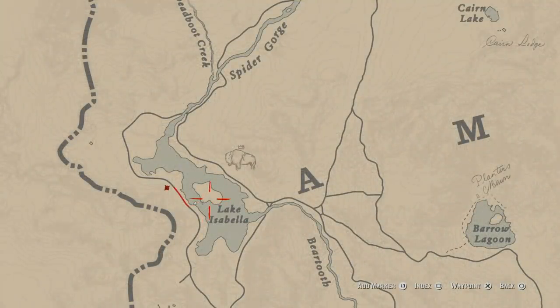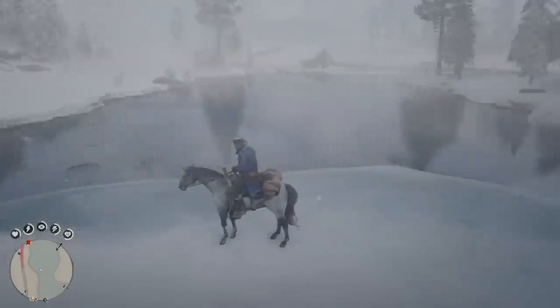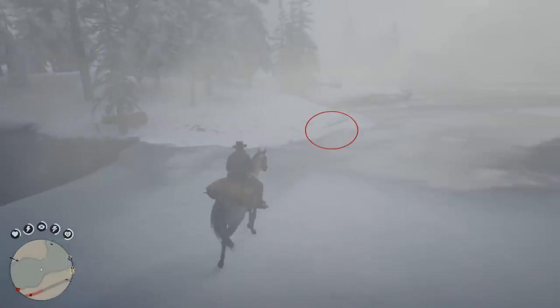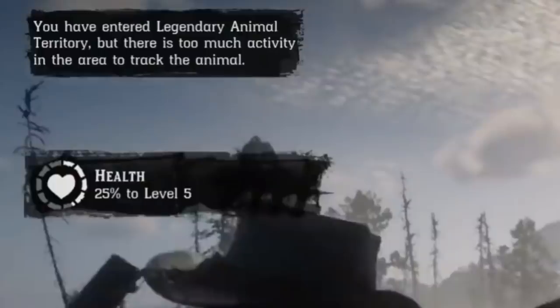Once you go into a location where there is an animal, you'll see a faint question mark on your map. You have to be within a certain distance for it to pop up, so you've got to look for it — it's also on the mini-map. This is the location where I found mine. You will know when you're entering a zone because you will see 'legendary animal territory' right up there.